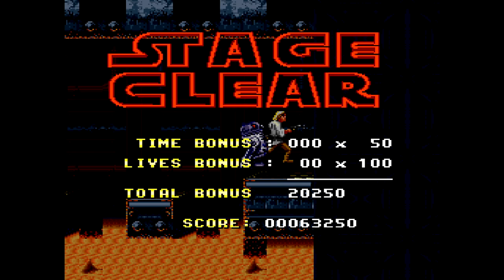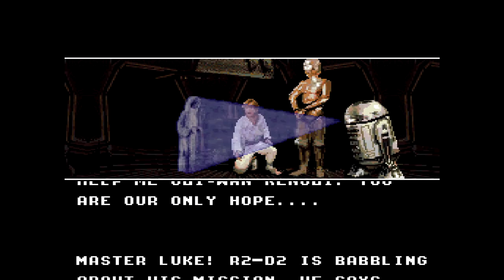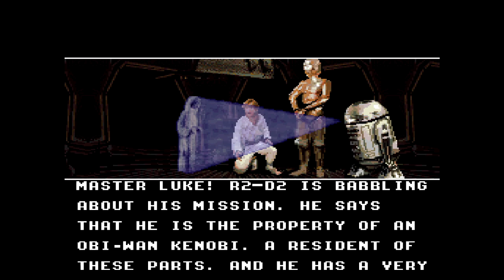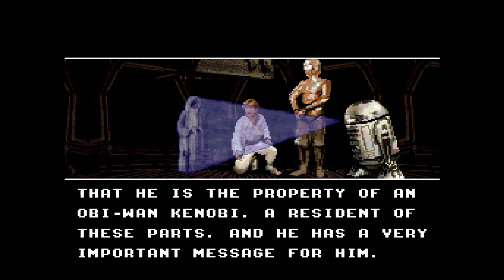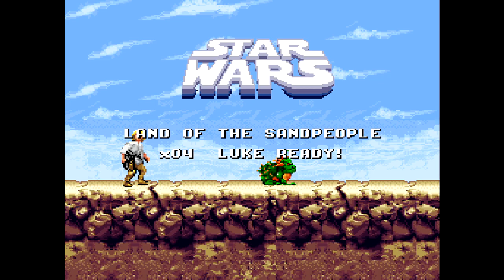Help me, Obi-Wan Kenobi. You are our only hope. C-3PO: 'R2-D2 is babbling about this mission. He says he's the property of an Obi-Wan Kenobi, a resident of these parts, and he has a very important message for him.' So we're now like ten minutes into the movie. Four stages in. Land of the Sand People — all right.